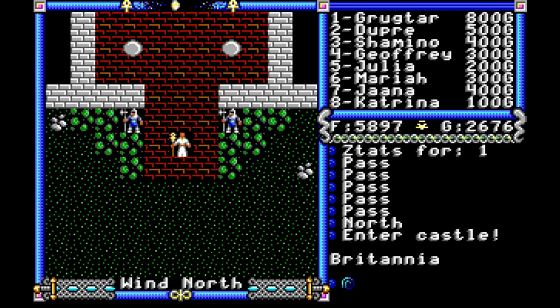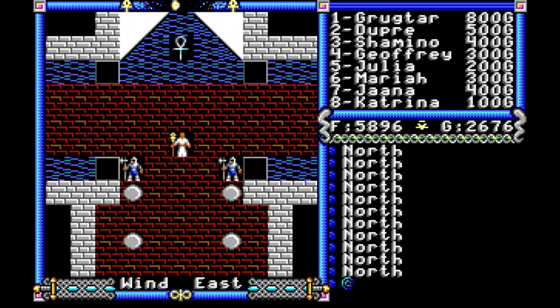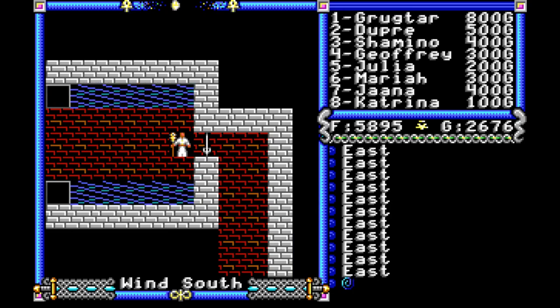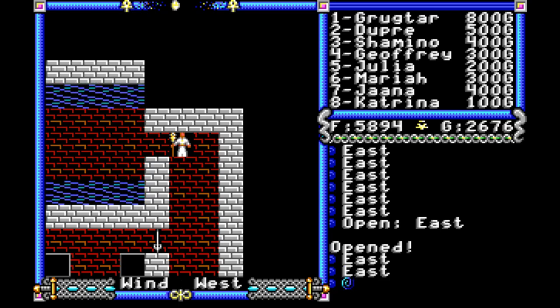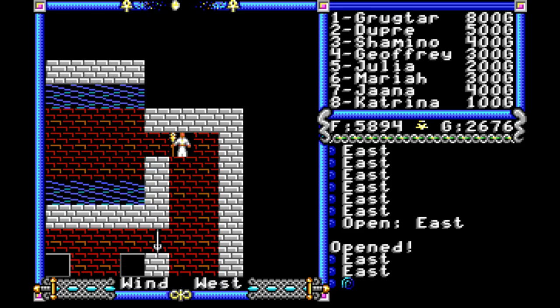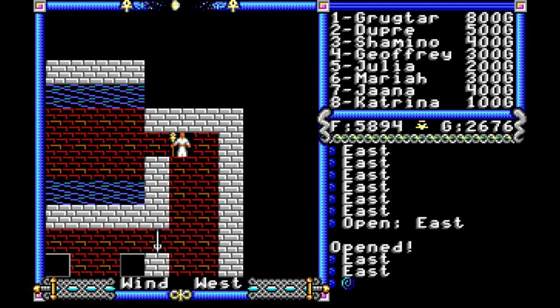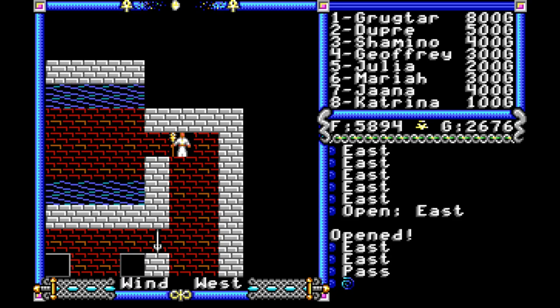We're going to enter Castle Britannia. I've done a little scouting around to find the way in. We're going to head up and go right — to the left is where Lord British hangs out. I want you to notice something: if you see this brick above my head, you'll notice how the tiny brick in the center of that wall, like a dot, is right in the center. That little dot brick in the center is what indicates it's a secret passage. Had to look that up — had no idea.